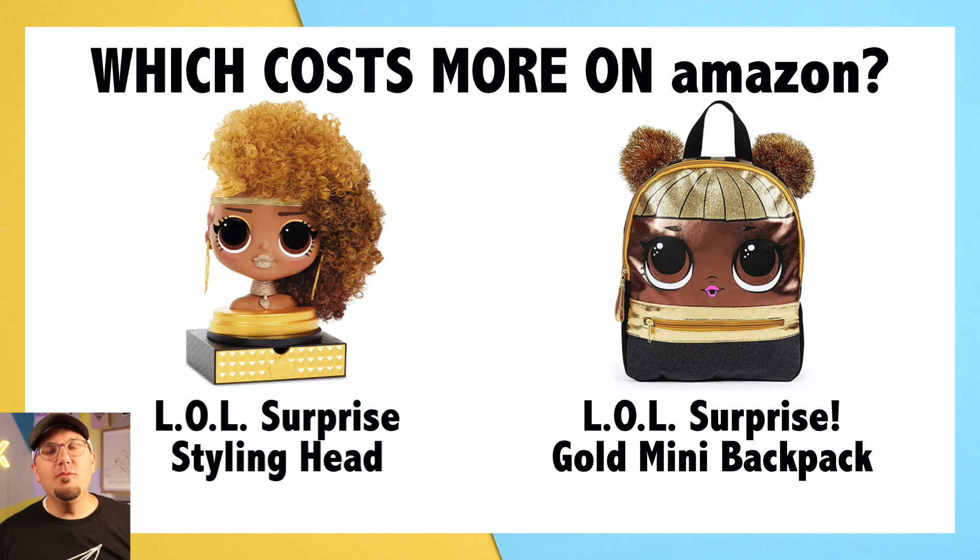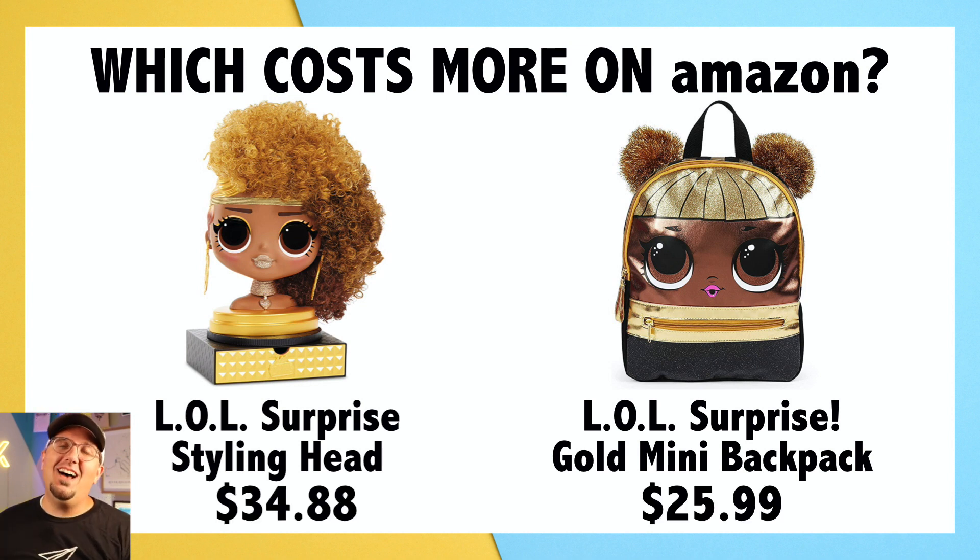Round number two — this may be a little more interesting! Okay, now that's a backpack — there's a lot of stuff in it — but that's a really cool... what is that? Oh, a styling head! Interesting. If you chose the styling head, you're right. That could even carry the other thing — pretty cool!